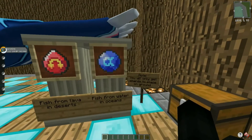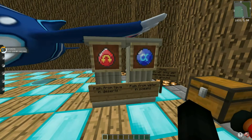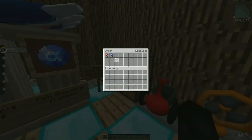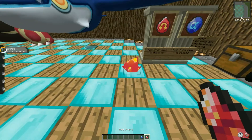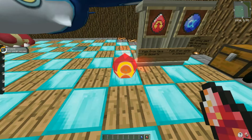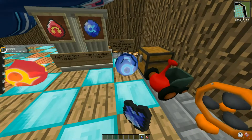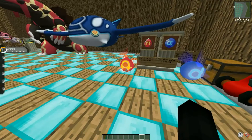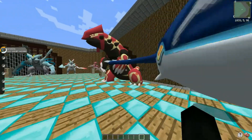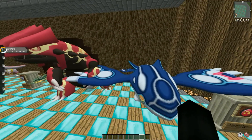You have to place the shards on the ground to craft the orb itself. If you get the red shard you place it on the ground like this - two shards, three, four, five, six, seven, eight, nine, ten. You need ten full shards of each to acquire these orbs. Once you craft them, you give them to Kyogre or Groudon and they will primal evolve. That's pretty cool.